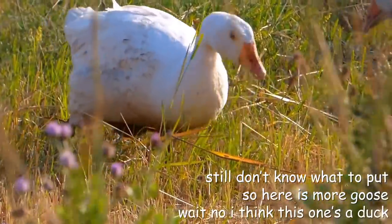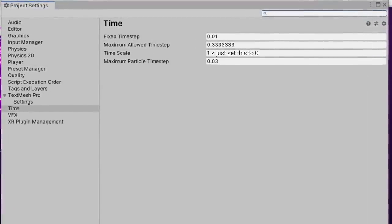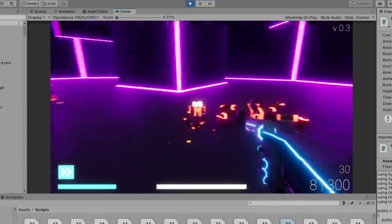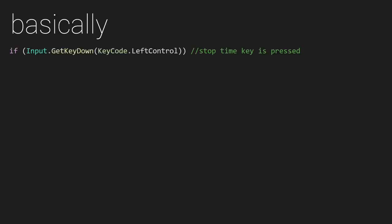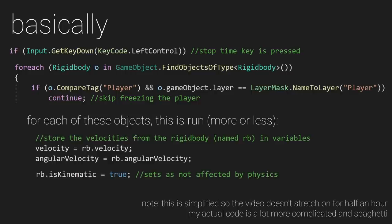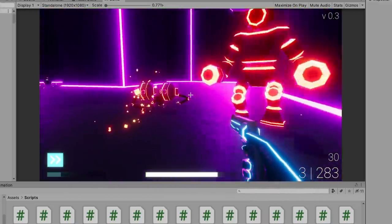It basically works by first stopping all the scripts and particle systems in the game. For scripts you just need to not run when time is stopped, and for particle systems you can just tell them to pause. However, for physics it's a different story. While Unity does allow you to slow down and stop physics updates, it does it to every physics object in the game. And since the player is also physics-based, they wouldn't be able to move. So instead I devised a method to individually freeze physics objects: when time stops I loop through all active physics objects, store their velocities, and set them to kinematic — which tells Unity they shouldn't be affected by the physics system, effectively freezing them. Then when time starts again I make them not kinematic and restore their velocities to what they were before time was stopped. And it surprisingly works pretty much perfectly.